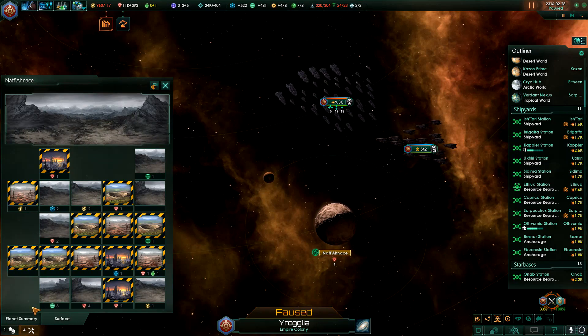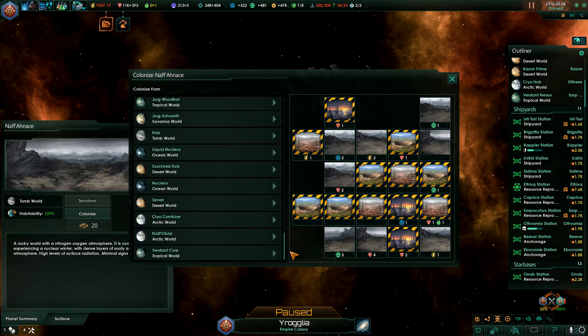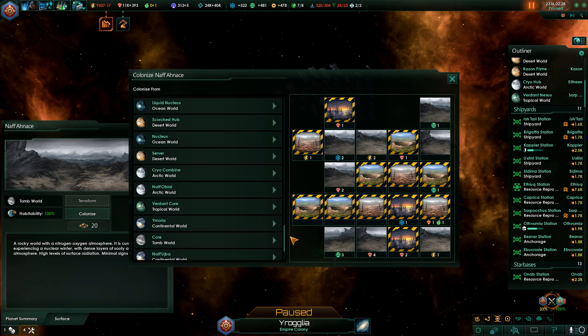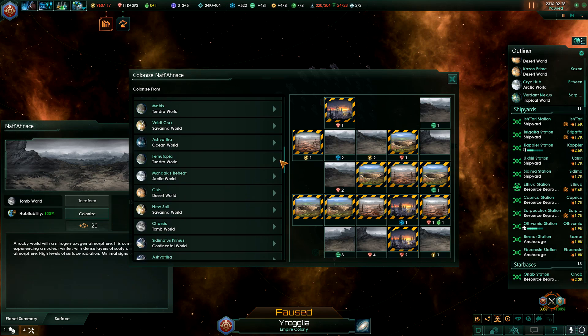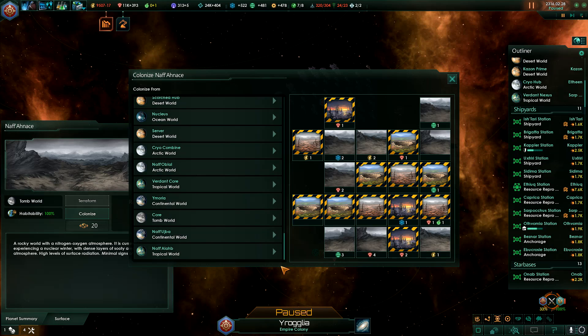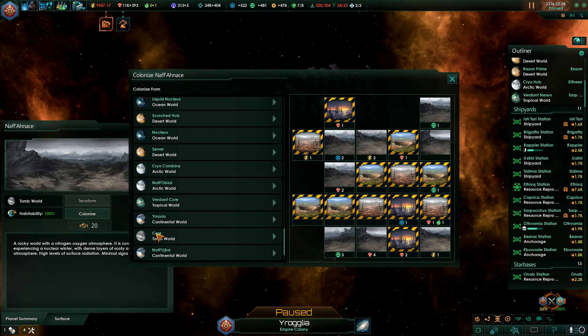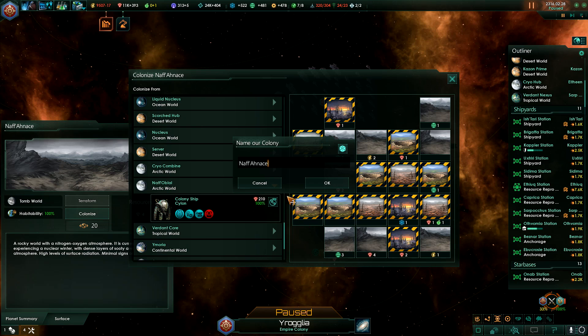So from Neph'obblal — yes, that's the name of it, I know the name of my own planets — from Neph'obblal we shall send a vessel to colonize this world. We just need to find it. Ah, there it is. Let's put it right there.